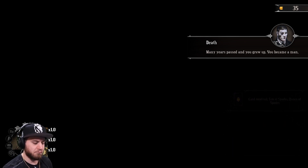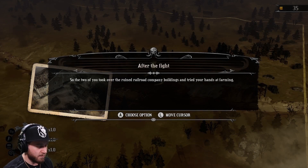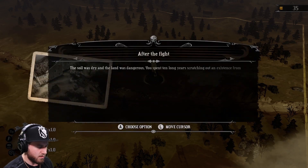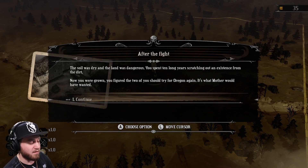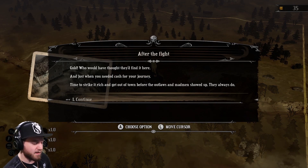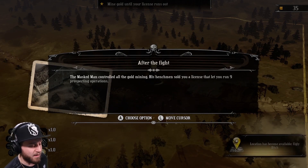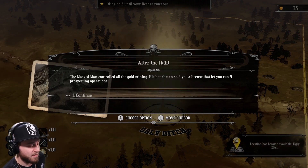Afterwards your father found one of the gunmen still alive. The dying man rambled on about some unholy obligation, about promises made by the devil himself and the rewards they would find in hell. If only your prospecting was lucky enough, you could get on the Oregon Trail again. You and your father were alive but all your supplies were destroyed — no way you'd make it to Oregon now. Your father decided to stay put and build a life right there. Many years passed and you grew up, you became a man.